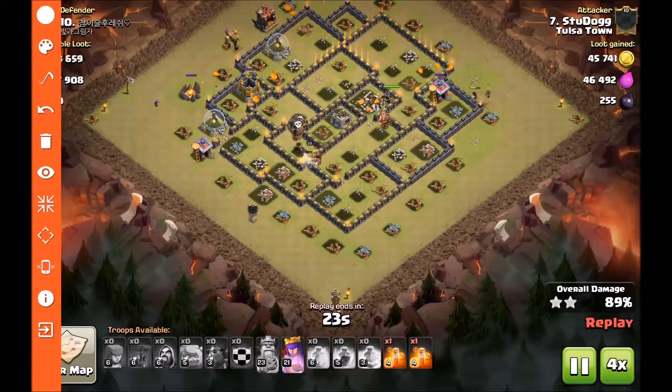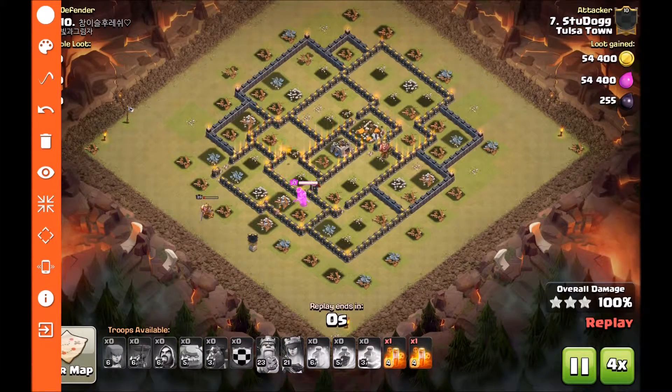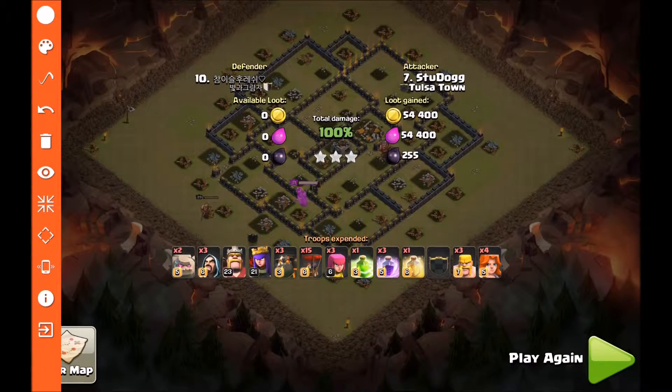Another very good attack from our number seven, Stew Dog, on a very high-level Town Hall nine. On tougher wars like this, you do need some of your 9.5s to step down and clean up where your nines can't. Where we really lost it is our Town Hall nines couldn't take care of all their Town Hall nines — we still would have lost by one, but good effort from the boys and girls of T-Town. That's it for today's video — I hope you learned something. Leave me a comment, smash that like button, and if you're not a subscriber and you're enjoying what you're seeing, hit that subscribe button. This is Travis from T-Town Raids, peace!